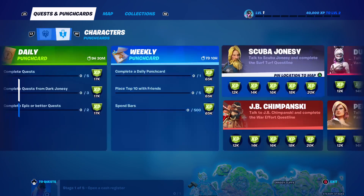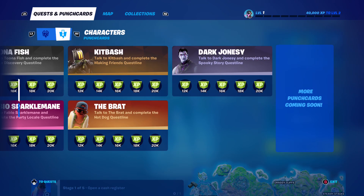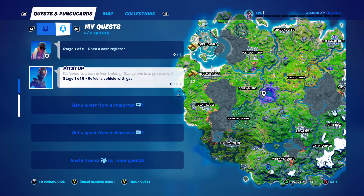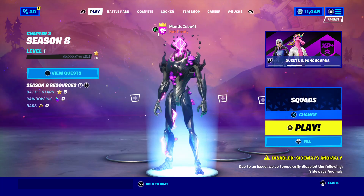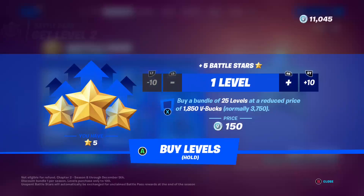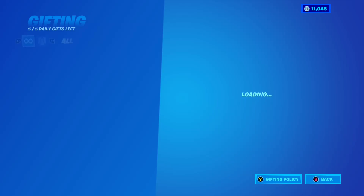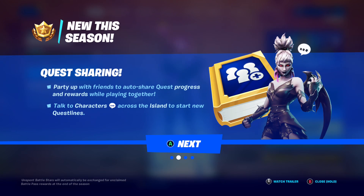We've got daily and weekly challenges, character punch cards — you've got to go talk to characters to get them unlocked, and more will get added. There are gold quests to unlock gold. You can pin the quests you want and remove the ones you don't. There's a map, fish, and NPCs. Tuna Fest rewards, secret skin — I'll make videos on those when they come out. You can buy the battle bundle, gift the battle pass, and all that good stuff.